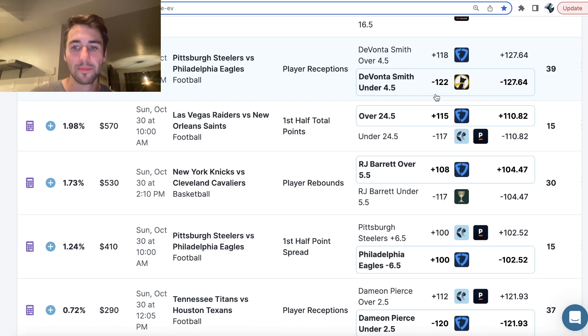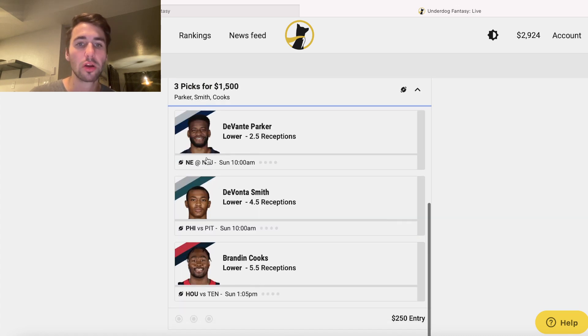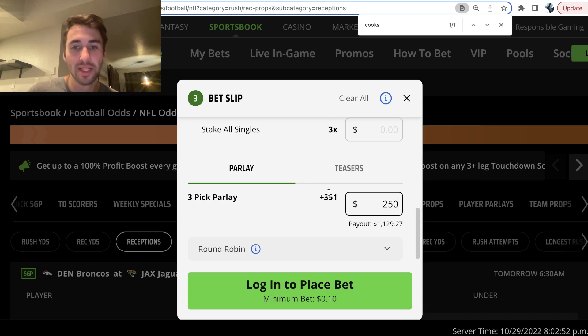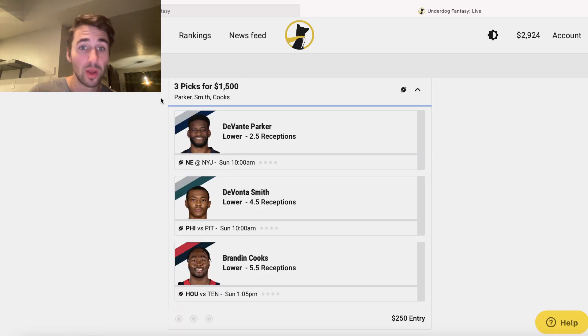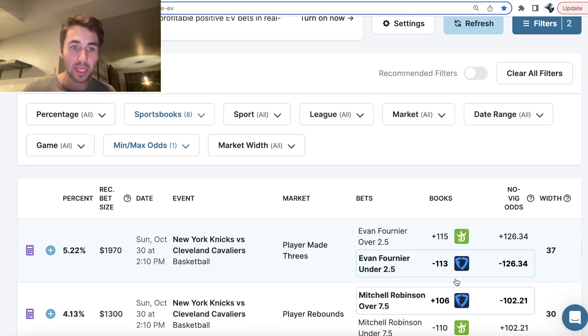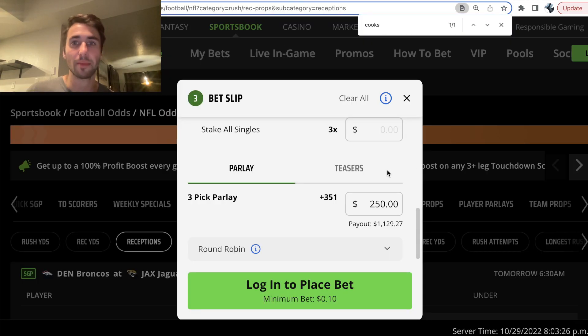The final play is Parker under two and a half receptions. So my full entry is: Parker under 2.5 receptions, Smith under 4.5 receptions, Cooks under 5.5 receptions — three unders. $250 to win $1,500. On DraftKings, this parlay would only be plus 351 odds, meaning you'd be betting $250 to win a payout of $1,100. Whereas on Underdog, we're getting $250 to win $1,500. This is how as a sharp sports bettor you beat the juice and make money betting on sports long-term — you have to look for value and edges in the odds. These three picks were all incredibly sharp. Let's make some money!